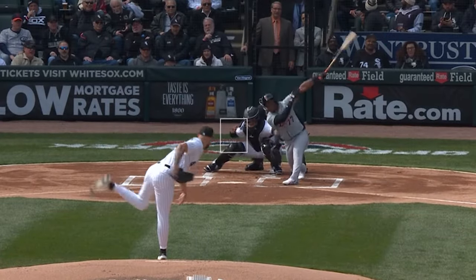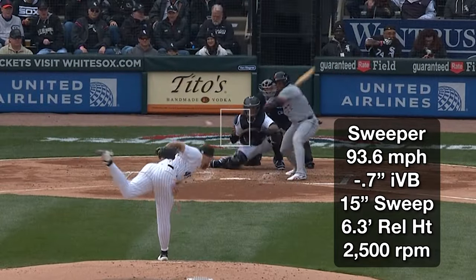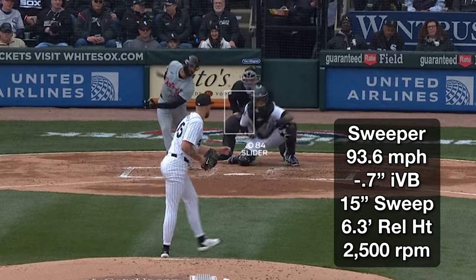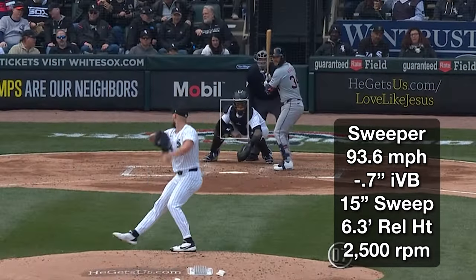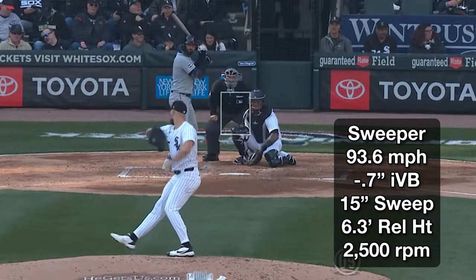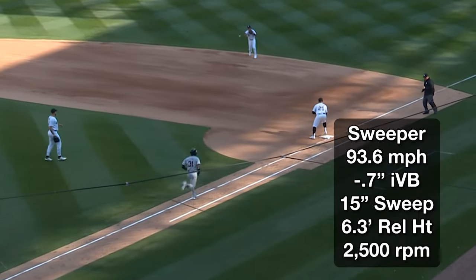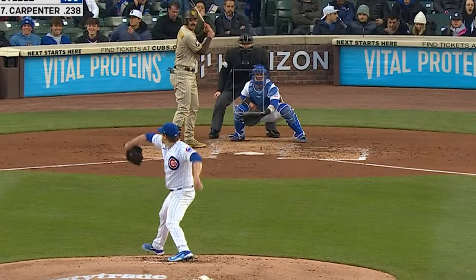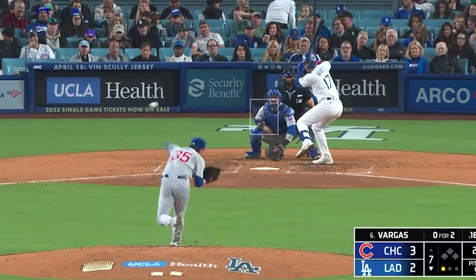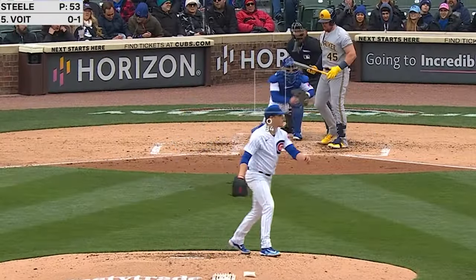His slider is a big sweeper that's really hard — 84 miles per hour with 15 inches of sweep is filthy. That's three mph harder than the average left-handed sweeper with about the same amount of sweep. As something is harder it generally shortens up in movement, so Crochet grades out incredibly well here because he's able to maintain a big amount of sweep at a velocity well above average. It comps pretty nicely to what Justin Steele throws on the north side of Chicago, though Crochet has over seven feet of extension where Steele doesn't.